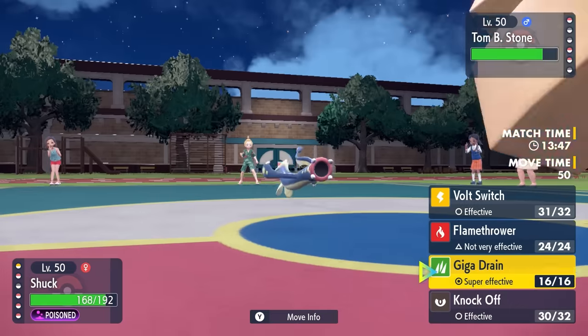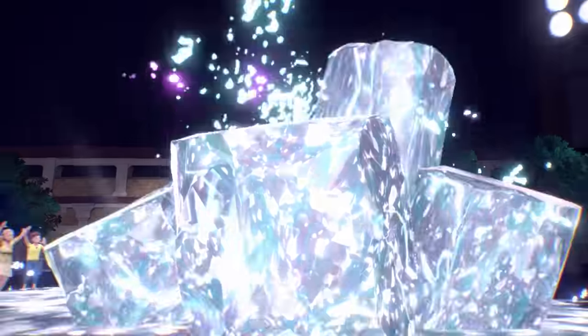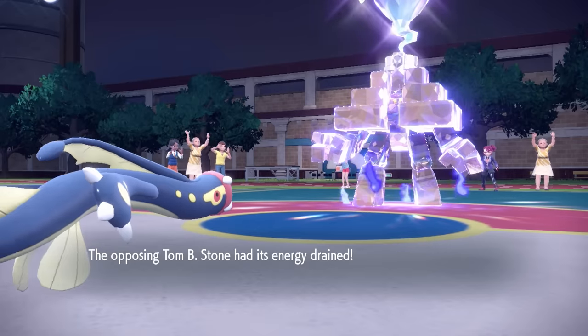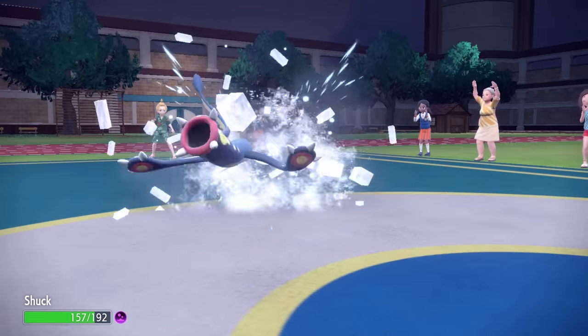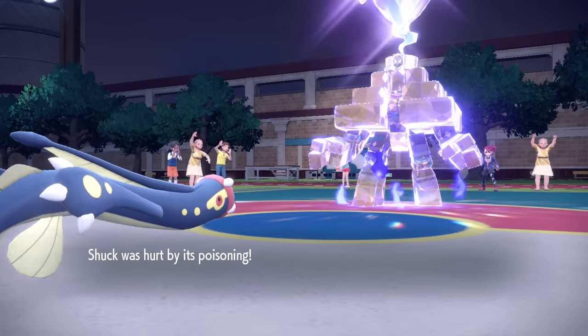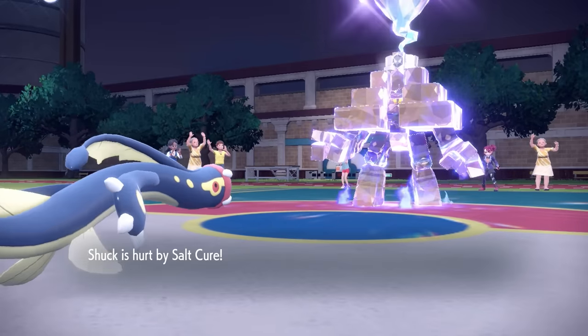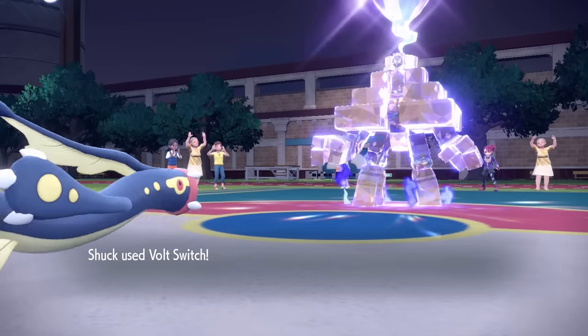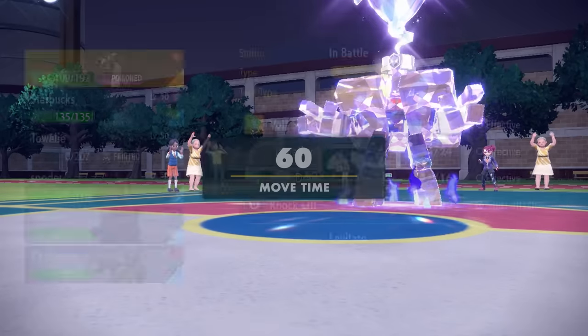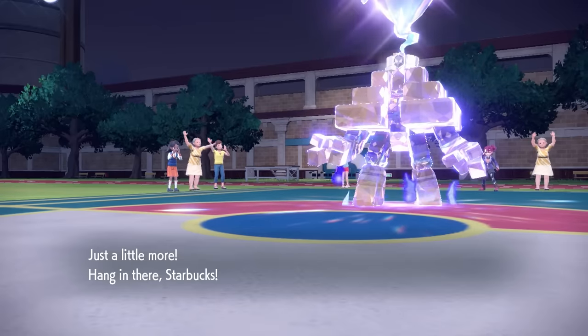I go for Giga Drain — this thing probably can't hit me that hard in return. The Toxic damage is starting to stack, but I'm in a decent position. Garganacl commits its Tera — it goes Tera Ghost — and proceeds to use Salt Cure, trying to salt-cure this eel. The recoil from Salt Cure plus Toxic is a bit much, but I land a critical hit Bolt Switch, putting Garganacl in easily killable range, then switch into Arbok for the Intimidate.